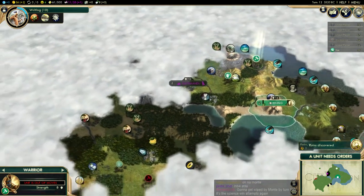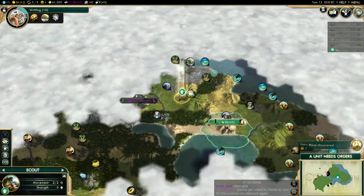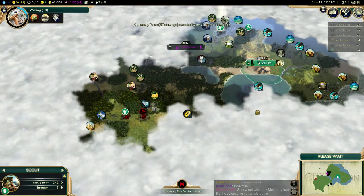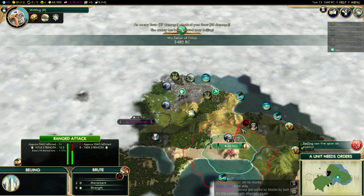I've got to worry about Montezuma being really aggressive, but he is kind of far away. Last time I played, I was right next to Hiawatha and he was really aggressive, right next door, up in my face — I had to beat him back. I don't expect that to happen this game, but I will make an army to deal with that guy just in case.